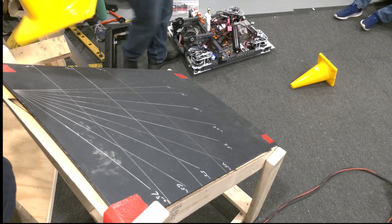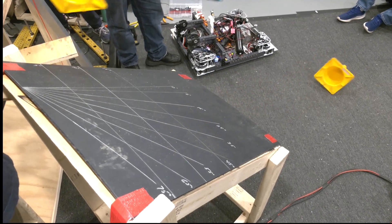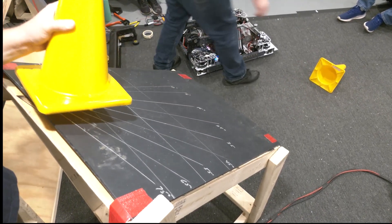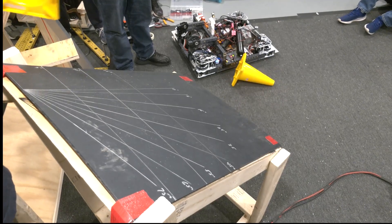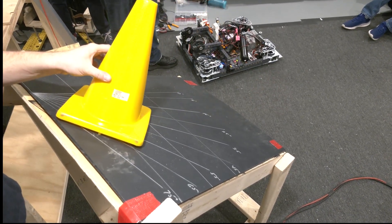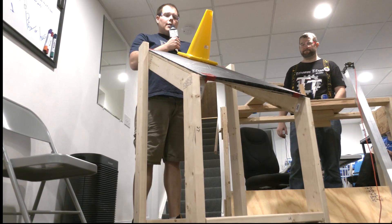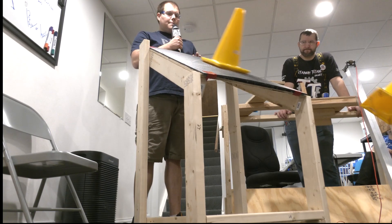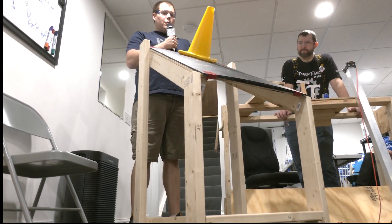Then we'll show a backwards cone. Then we'll show an upright cone with the flat pointing toward myself. Then we'll show an upright cone with the corner pointing toward myself. Now we'll do an upright cone going flat first, and then an upright cone with the corner going first.